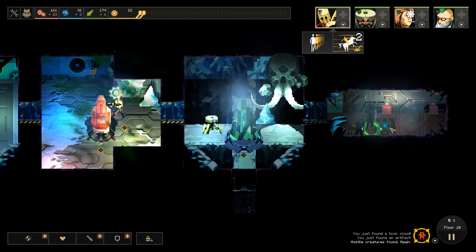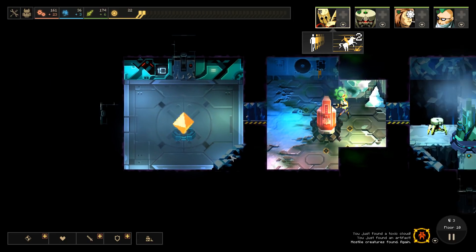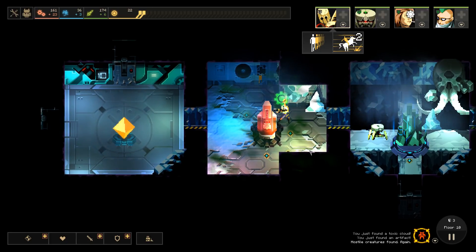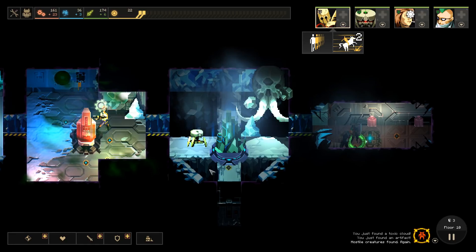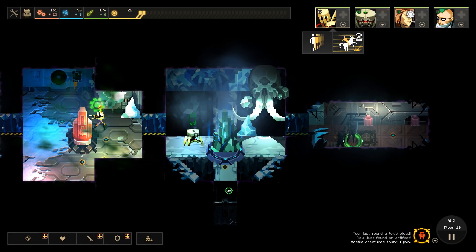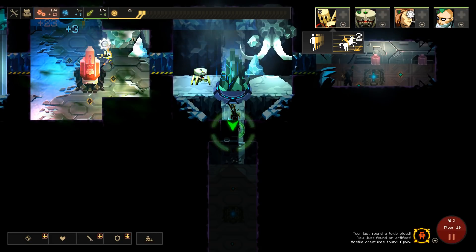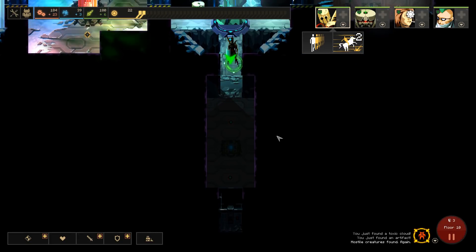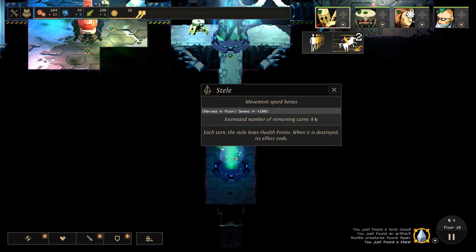We could potentially be using Rocky as a bottleneck defensive thing, the way we have been doing with Rosetta up till now. I think for right now I'm going to hold off. What is this? Oh, everybody moves twice as fast for eight doors. That's pretty alright.